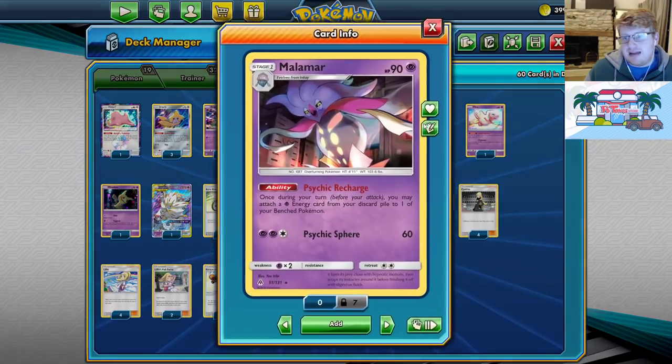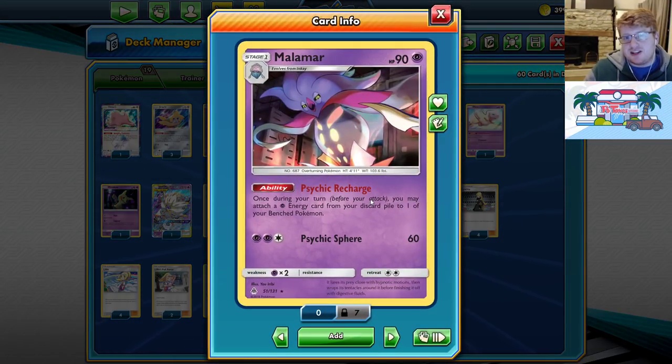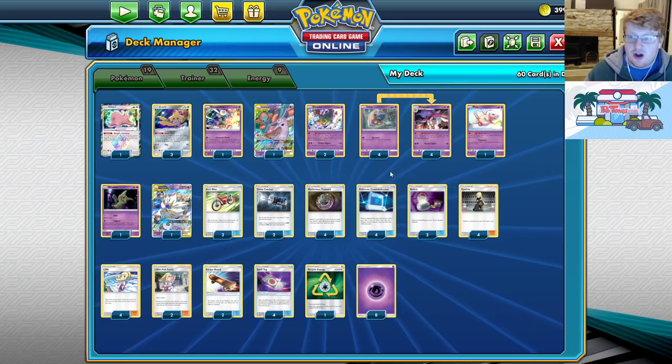Starting off with that 4-4 Malamar line — this is what makes the deck tick. You're trying to get as many of this Stage 1 into play as possible to spam Psychic Recharge, getting Psychic Energies back from your discard pile when you suffer knockouts, and even in those early turns where you throw Energies into the bin to get attackers on turn 2. Giratina requires 3 Energy for turn 2 to use Shadow Impact — if you get a Psychic Recharge in on that second turn, you can get attacking straight away. Malamar speeds up the deck and ensures the next attacker is already lined up. You'll know about the Giratina loop where it Distortion Doors itself back into play and you recharge those Energies back onto it — this creates a loop with the Malamar deck.